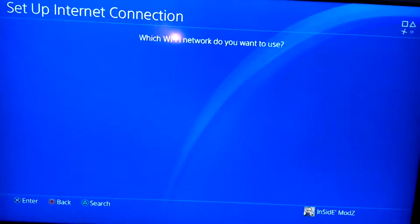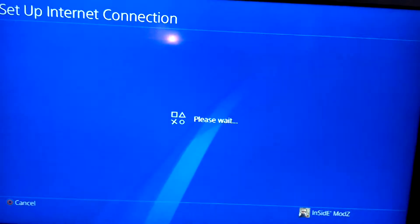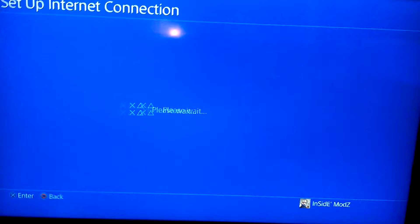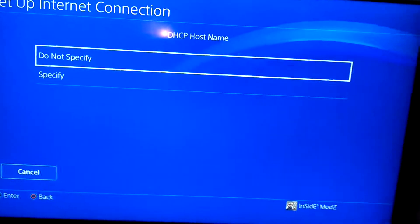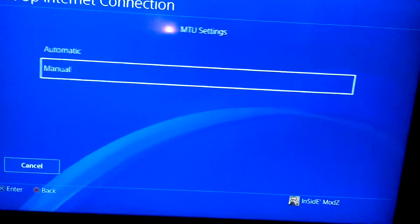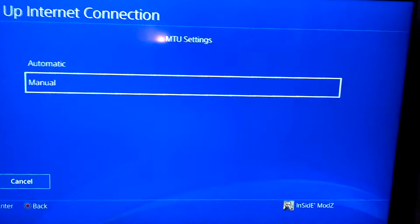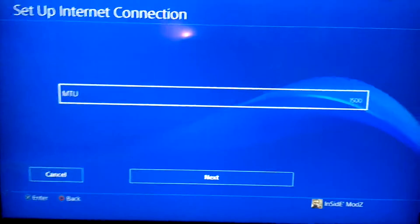I'm on TalkTalk — whatever you're on, go on that. Now go automatic on this one, automatic on the hyper address, automatic on the host name, automatic on DNS. Now when you get to the next one, go down to manual — mine's already on manual.